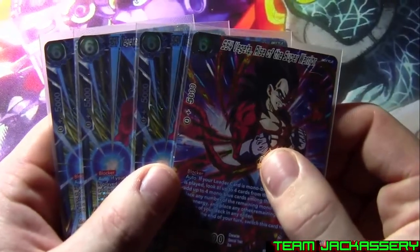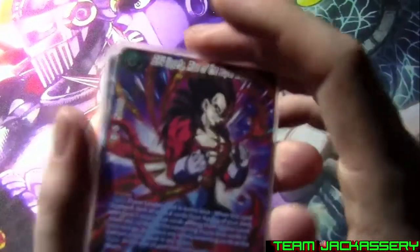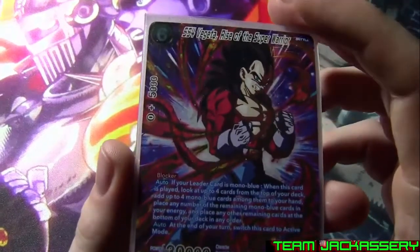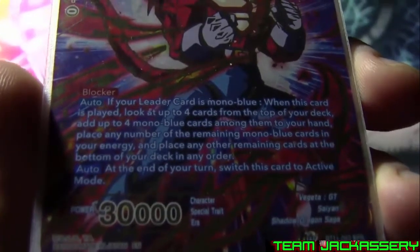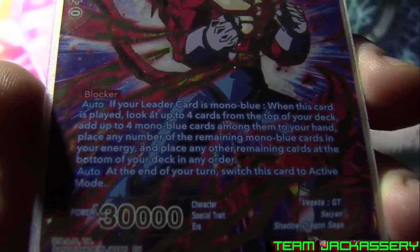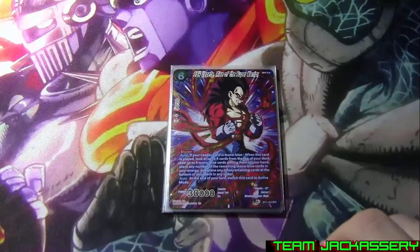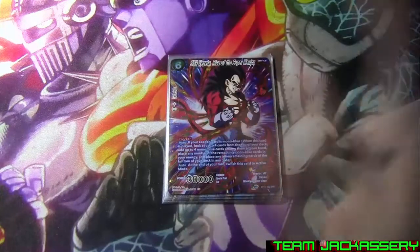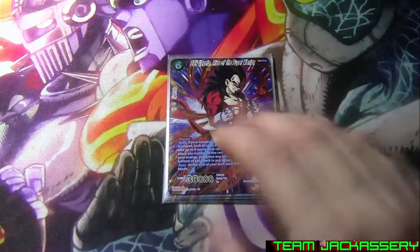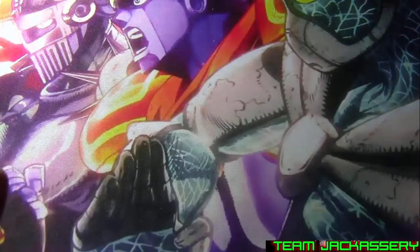Next, we run four copies of Super Saiyan 4 Vegeta Rise of the Super Warrior. He is a 6-drop, specified cost of 6 blue, 5,000 combo, blocker. If your leader card is mono blue, when this card is played, look at the top 4 cards of your deck — add up to 4 mono blue cards to your hand, or place them in your energy, or place the remaining cards at the bottom of your deck in any order. At the end of your turn, switch this card to active mode. I mostly put them in energy unless it's something I need. If I need something in my hand it goes there; otherwise into energy, which is really good energy ramp because the cards don't come in tapped. You just gotta pay the 6 for it.